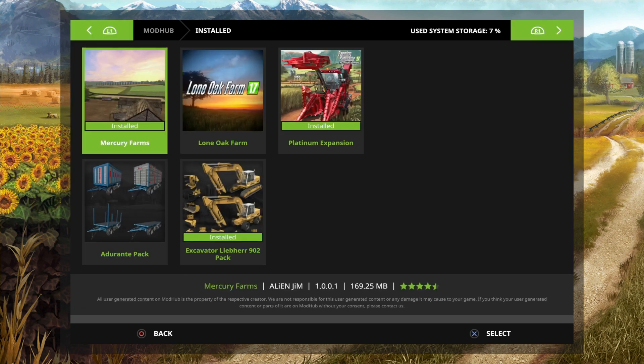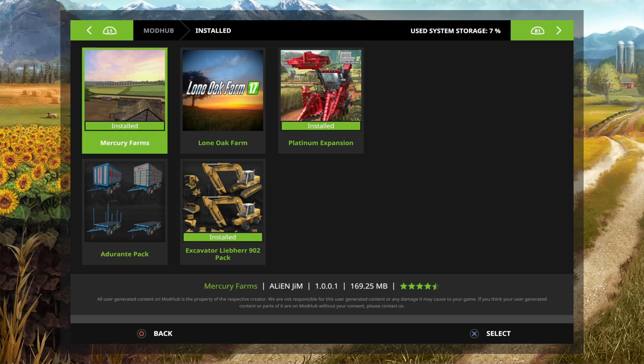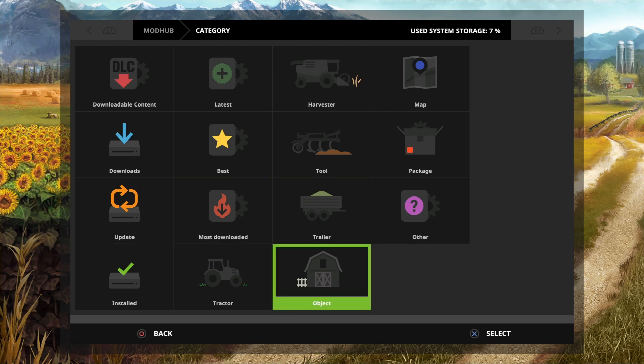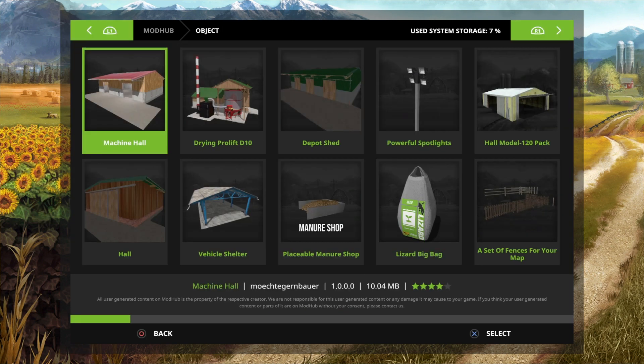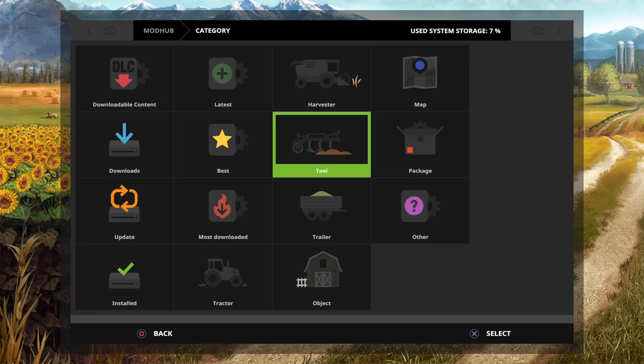You can see I've already got Mercury Farms and Loan Oak installed — it shows them there. Sometimes on FS19 it shows as not installed but it is — it's in the list. Now to use these mods, we want to use the adgerent pack and Loan Oak Farm. It has got all your different categories for implements like objects and trailers, but we don't have a search on FS17.